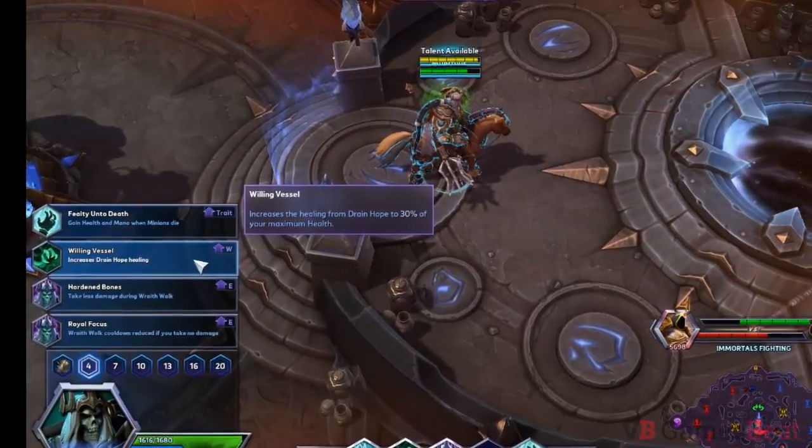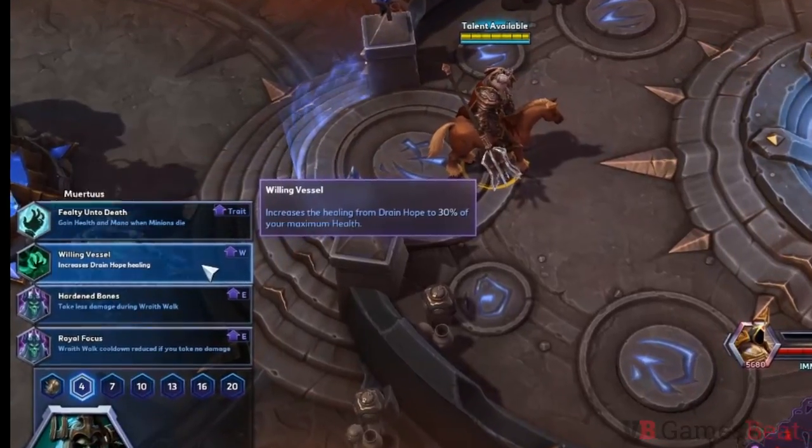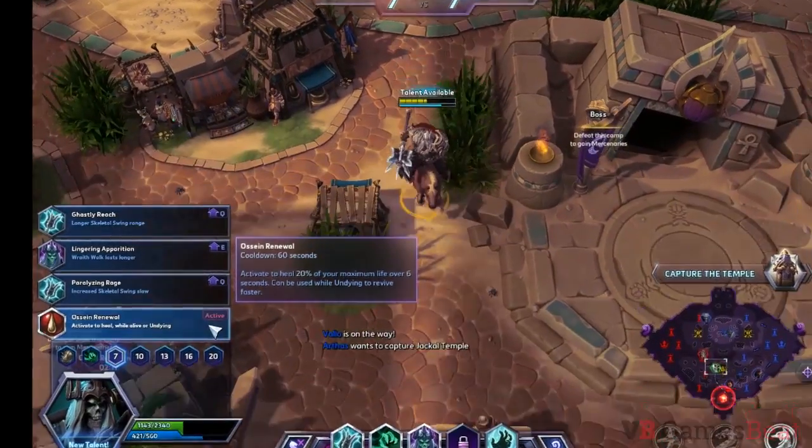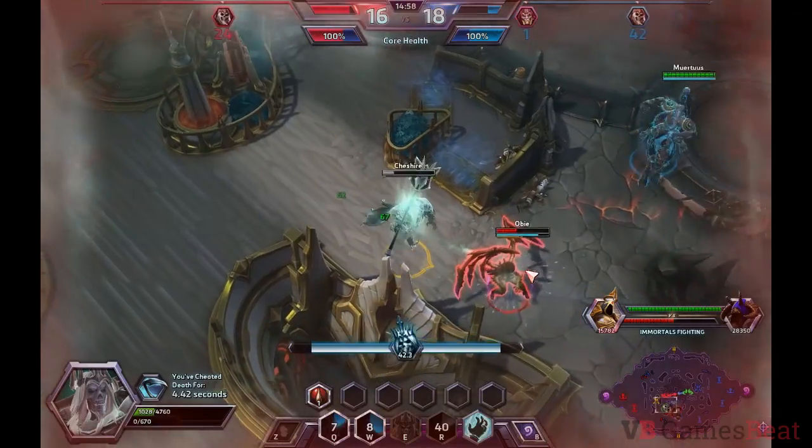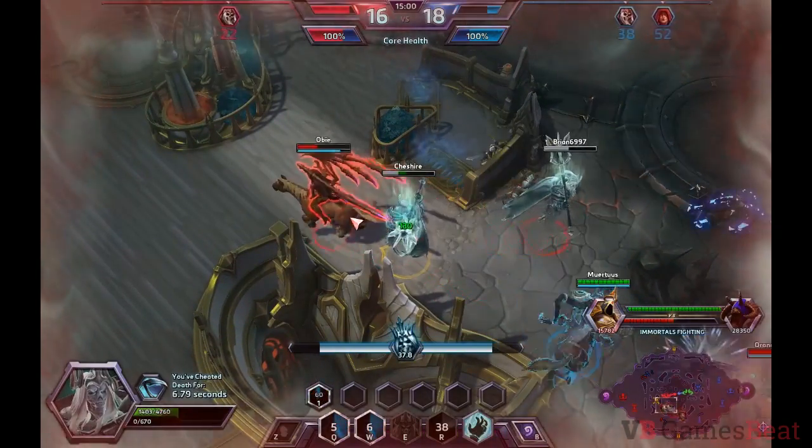At level 4, Willing Vessel increases the amount of healing you receive from Drain Hope. Ossein Renewal at level 7 is a healing ability that you can activate while alive or while undying. Using it while undying will get you back into the fight a lot faster.